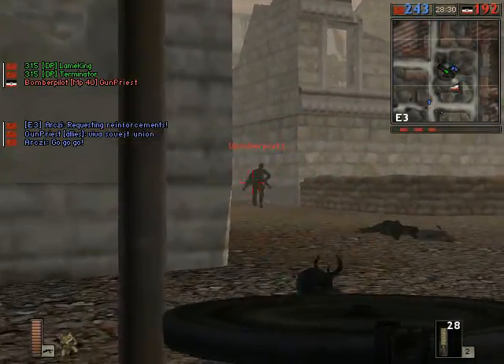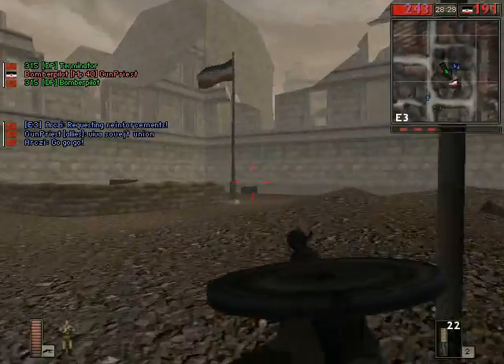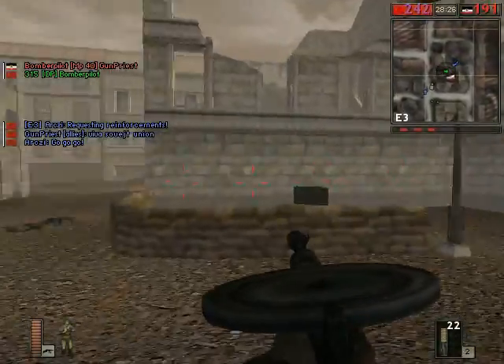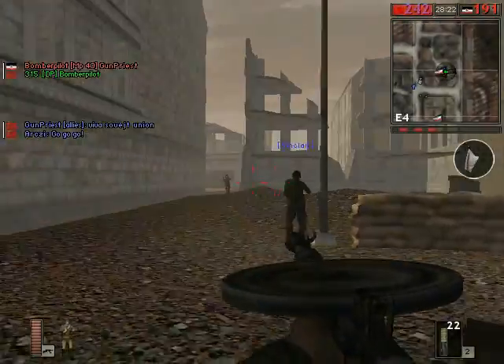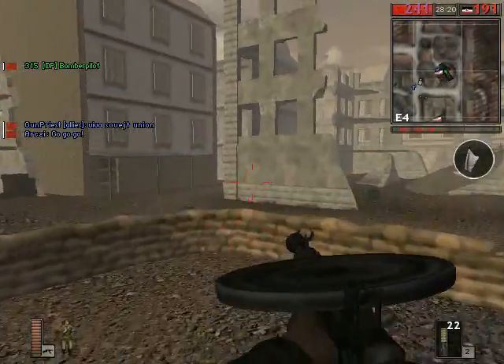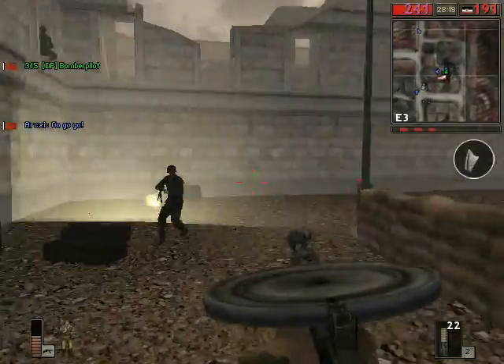You can improve your accuracy with the Assault gun by crouching. You can do that with the Medic gun too, but it's more important with the Assault. The problem is you lose the huge advantage that comes with being able to move around.